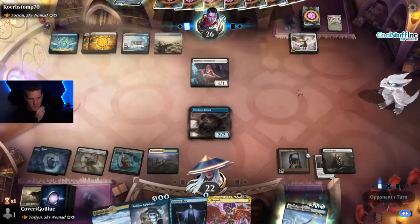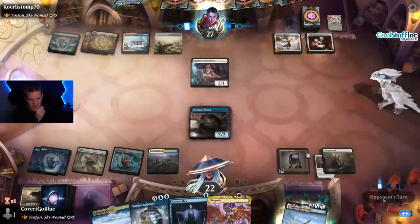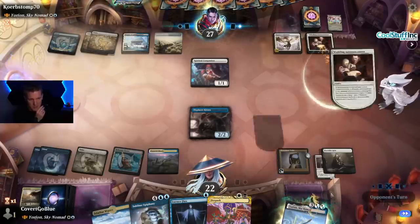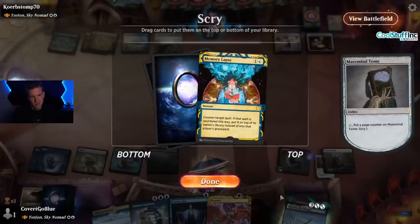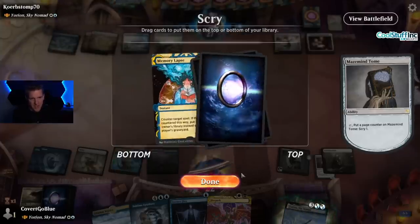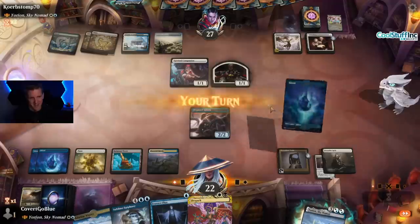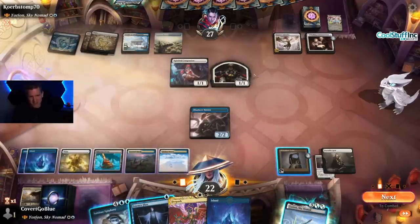Our opponent is drawing cards off their Splendor. Wedding Announcement makes little 1/1s. I guess let's get this scry since we can reload this memory lapse. Tempo isn't that good for me right now — I need card advantage and I need to cope with the board, and I'm just not drawing cards that do that. I can Essence Flux my own Kitten to safety, but that's not good either — nothing's good. I just have to keep letting them draw and get further ahead.